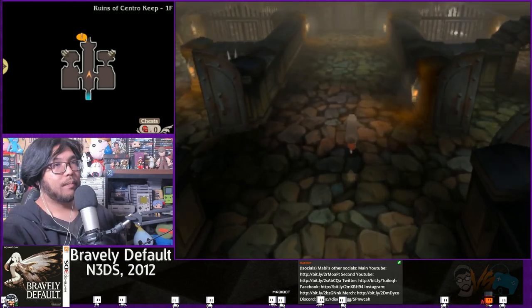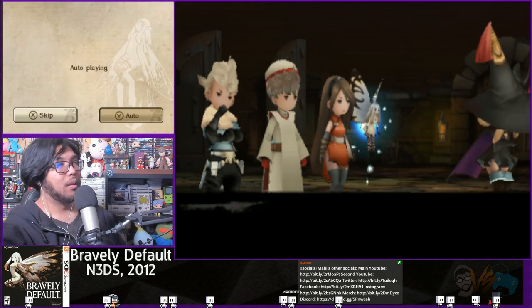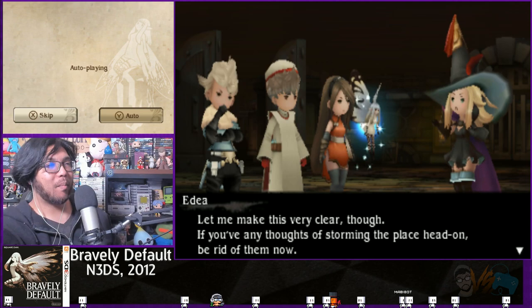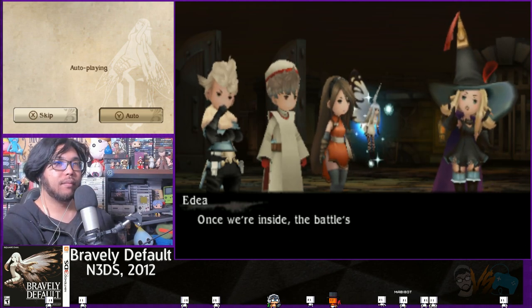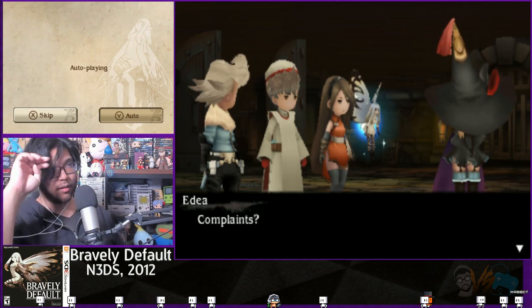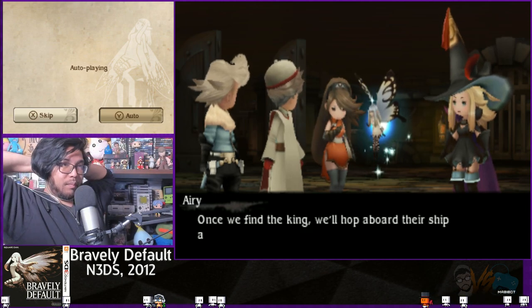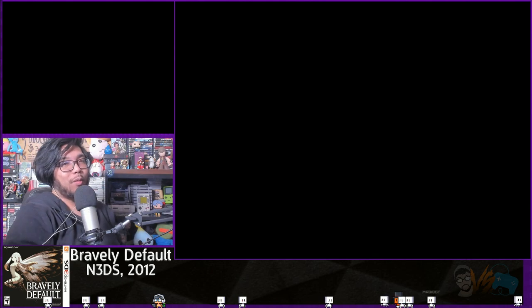Heading back through the overworld. We should be pretty strong right now. A cutscene plays — a character says she'll pretend to have taken Agnes prisoner to buy entry into the stronghold. Once inside, the battle is all but won, and she knows where the king is held. They plan to find the king, hop aboard the enemy's airship, and escape by air. Airy the fairy's name gets a laugh.